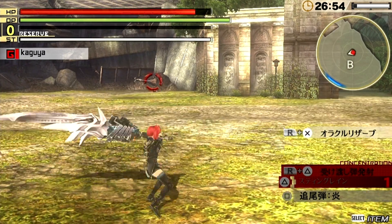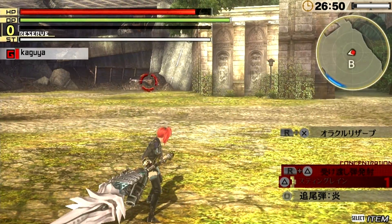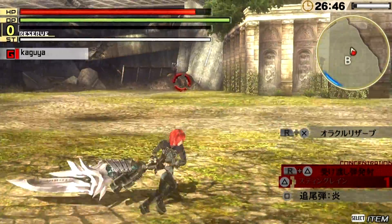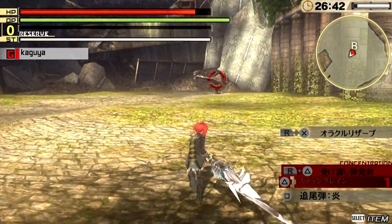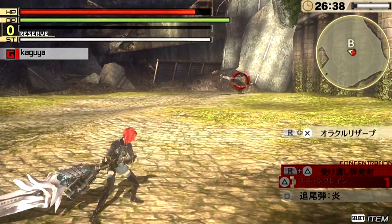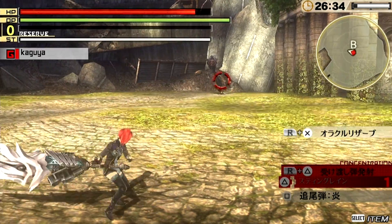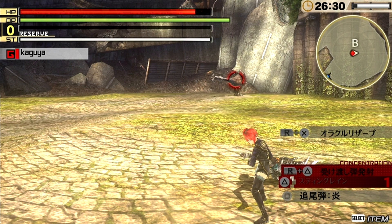If you miss R you're going to do that charge slash attack instead and you're going to break out of the combo — so it's as simple as that. I'll write it down in the video description in case anyone wants to refer back to it, but hopefully this video has been helpful for people wondering how to do the infinite combo attack. That's pretty much it for the combos of the long blade.